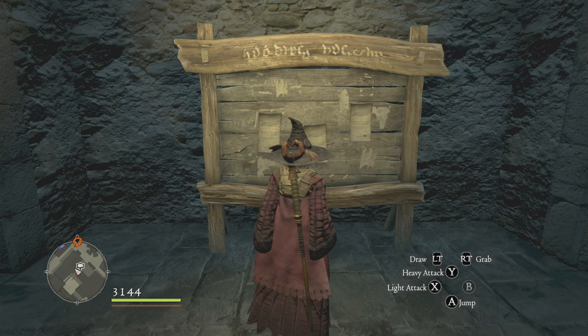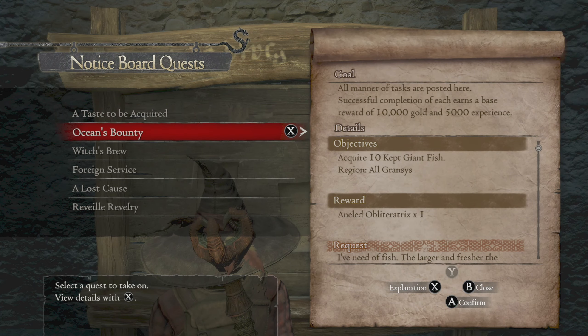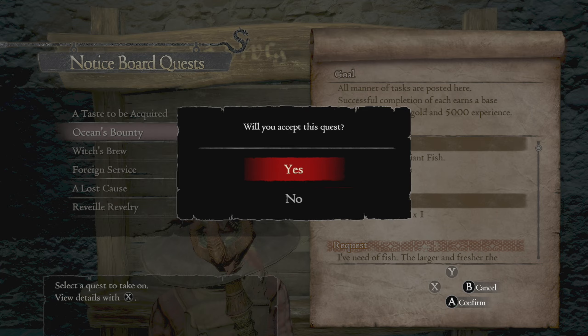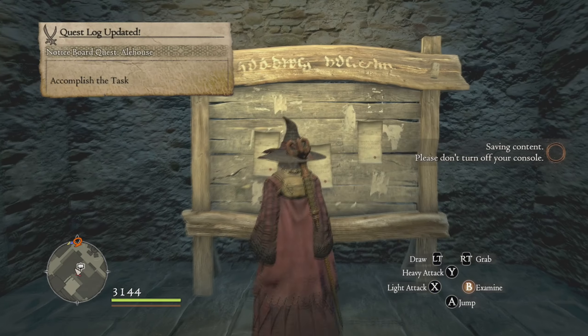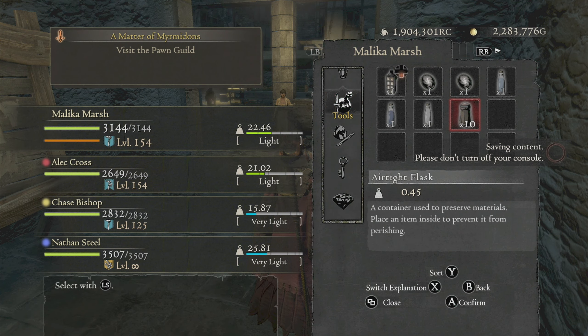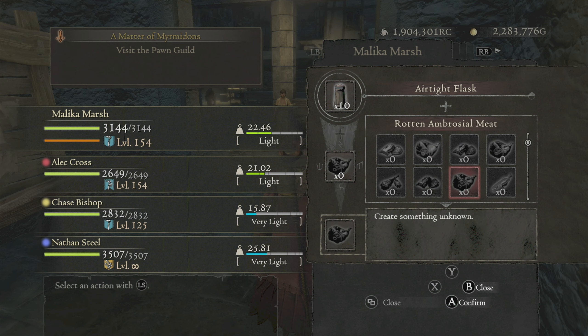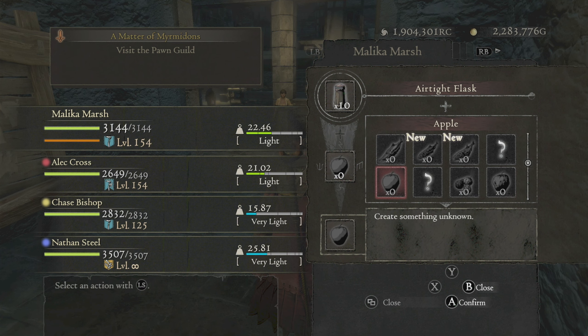Hello everyone, today we are at R. Smith's airhouse again. We're going to do another quest on his notice board - today we are doing Elshin's bounty, where you have to give them ten kept giant fish. To make them kept, you have to put them inside an airtight flask and hit combine. I don't have any as you can see, so we're going to have to go get some.